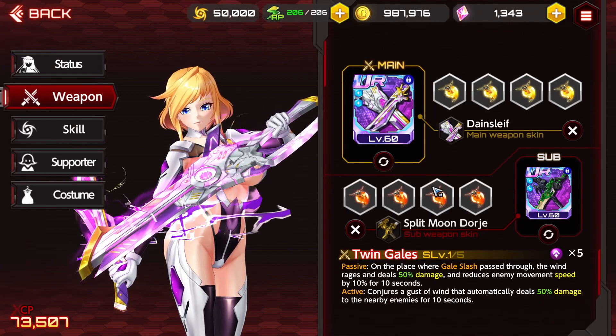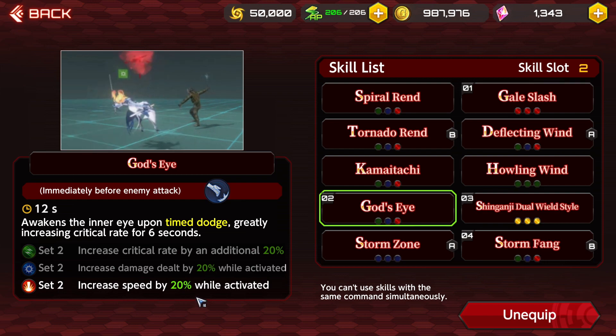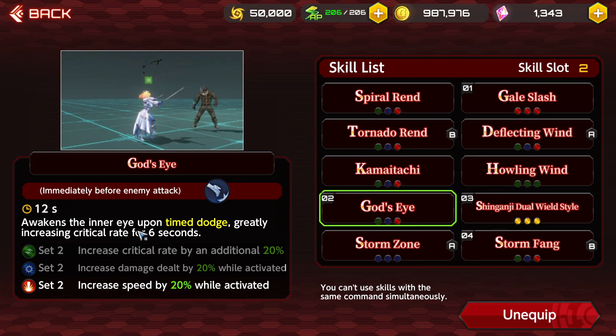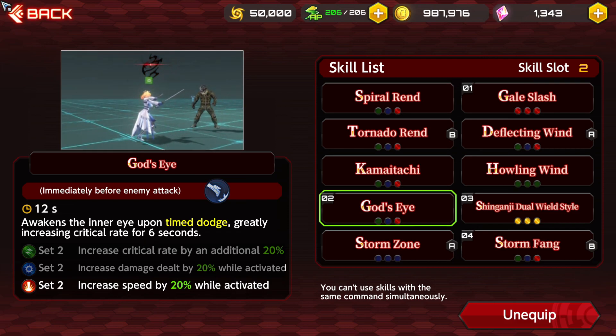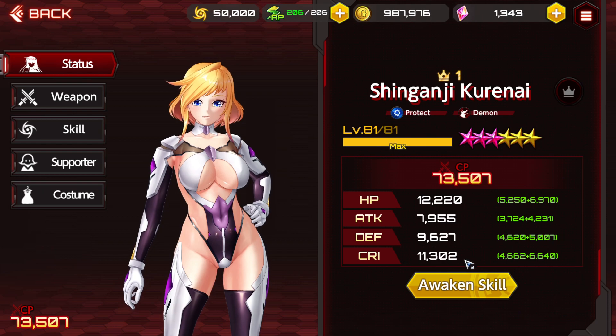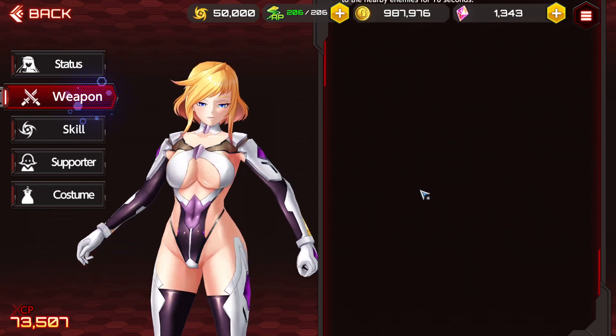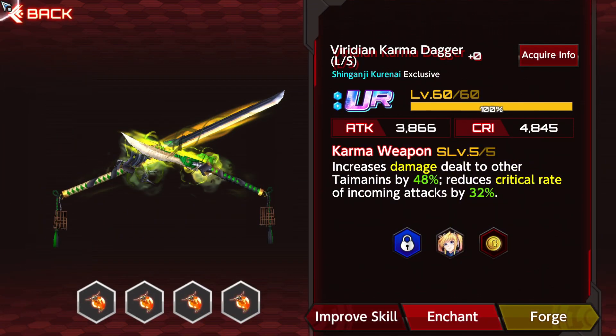The reason we're running crit damage on Kurenai is because when you proc god's eye with her ability, it increases speed by 20% while activated and then also increases your crit rate for six seconds. At that point, when you increase your crit rate and she already has like 11k crit, she's guaranteed critting. My sub weapon is the five-out-of-five PvP viridian weapon, and it's a full set of bravery magatamas.